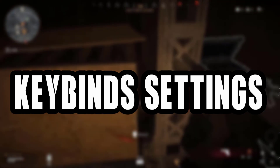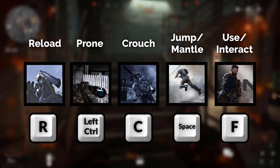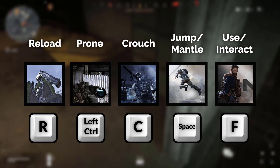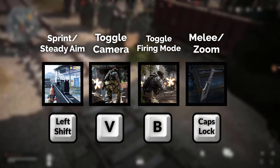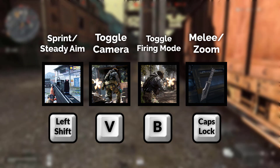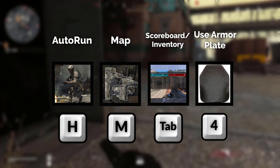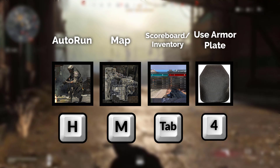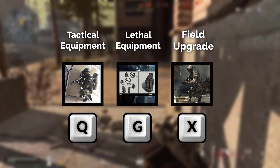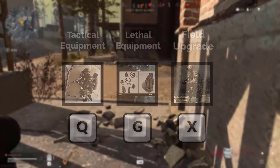Keybinds: Reload R, Prone Left Control, Crouch C, Jump or Mantle Space, Use or Interact F, Sprint or Steady Aim Left Shift, Toggle Camera V, Toggle Firing Mode V, Melee or Zoom Caps Lock, Auto Run H, Map M, Scoreboard Tab, Inventory Tab, Use Armor Plate F, Tactical Equipment Q, Lethal Equipment G, Field Upgrade X.